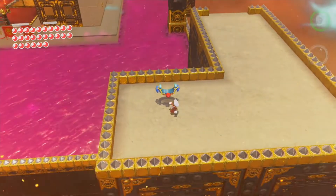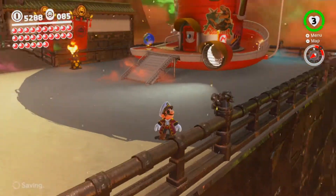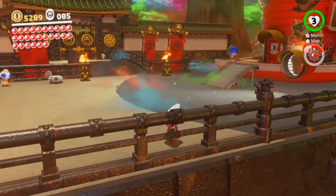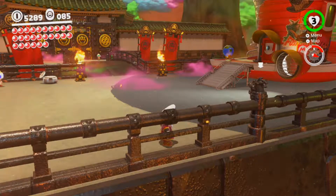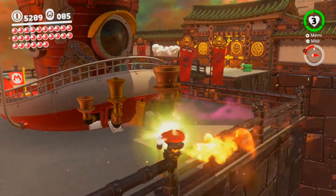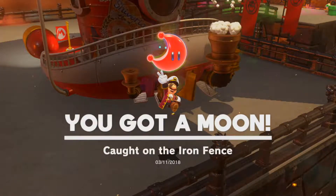Love the poison swamp. The next moon — I want to come back to the Odyssey, and right by it there's actually a Bowser statue. If you hold Cappy on it, it spits flames and pops out a moon, caught on the iron fence.